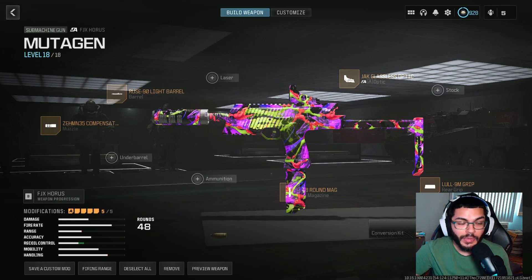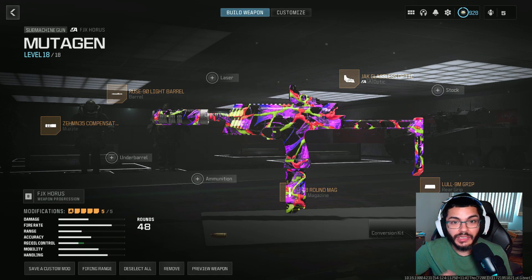We got the Ruse 90 light barrel, Zemin 35 compensator for the muzzle, the jacked glassless optic, and then the 48-round mag, rounding off with the 9M rear grip. Definitely enjoy the gameplay coming right up, and I'll see you guys next time. Peace.